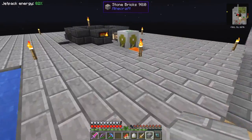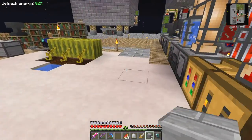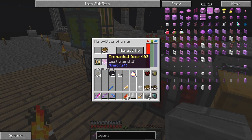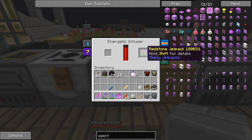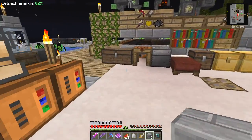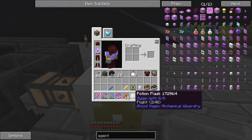I reckon that's going to be charged up enough now. Let's go and get the leadstone. I took the other jetpack and disenchanted it. Let's put that nearly charged cell into there - that was fairly fast. Let's put the energy cell now on top of the pump and see if it pumps the lava into the Tinker's Construct smeltery.